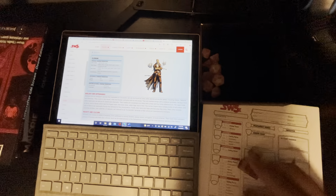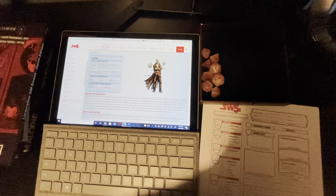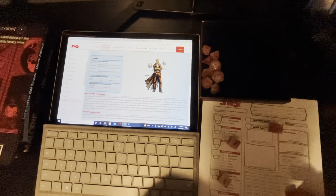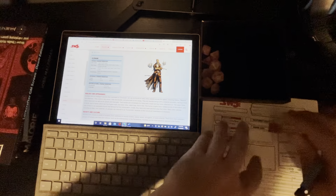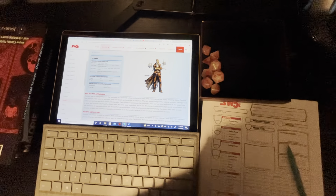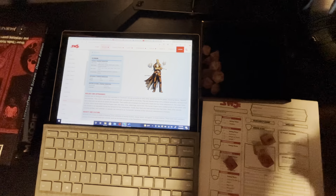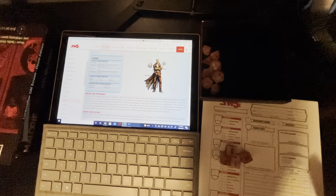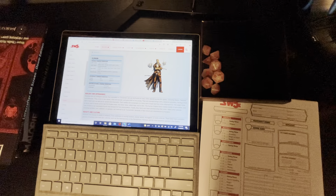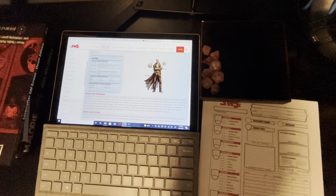Ooh, that's not good. That's an 8 in intelligence — so my character is not that bright. That was a 2, so that's 8. I got low intelligence and low wisdom. That's 6, and I got another 8. So my stats are: 12 strength, 15 dex, 13 con, 8 intelligence, 8 wisdom, and 8 charisma.